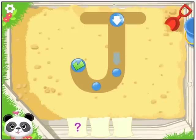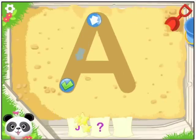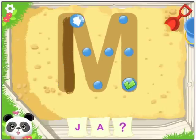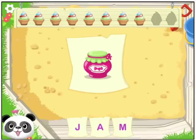Write the word with me. Jam. Draw the letter J. J. A. M. You wrote the word: Jam. J-A-M. That's right.